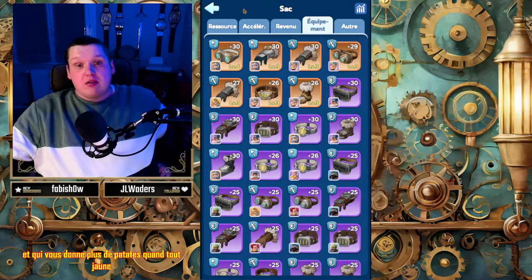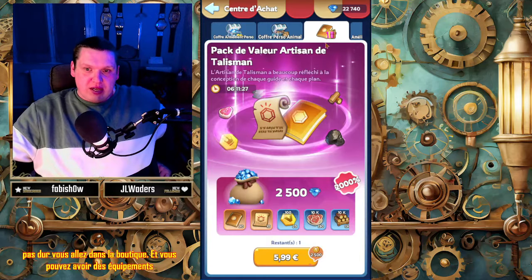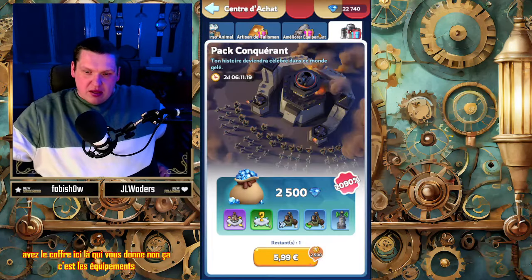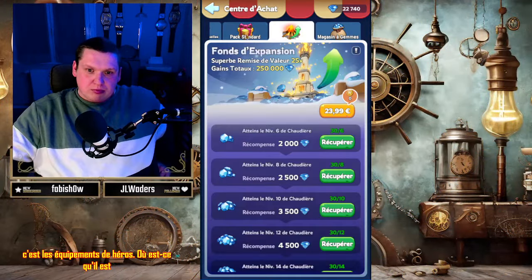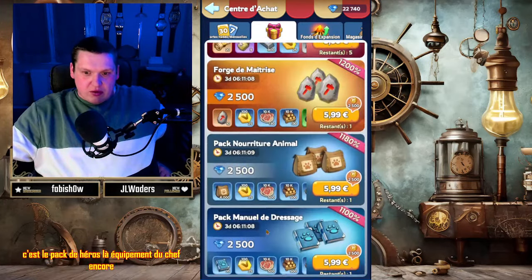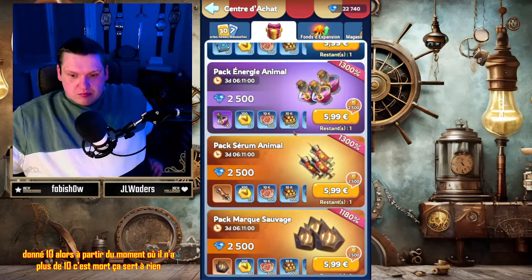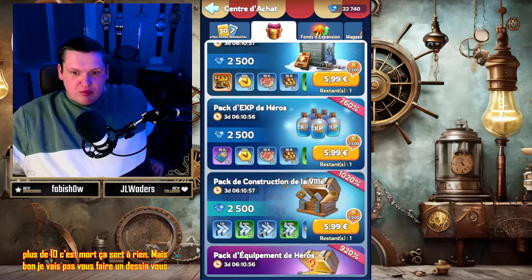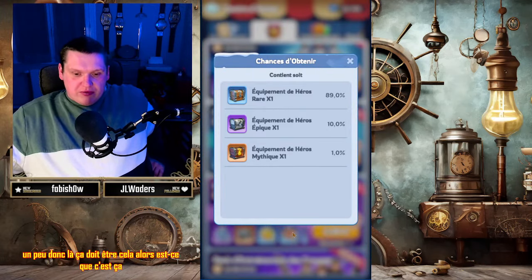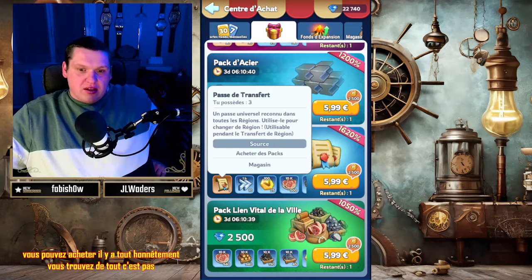Quant au jaune, si vous payez, concrètement vous pouvez en avoir. Vous allez dans la boutique et vous pouvez avoir des équipements pour améliorer l'équipement du chef. Vous pouvez acheter des packs de héros, des équipements du chef, ou si vous voulez des pierres de forge, il y en a là. À partir du moment où il n'en reste plus de 10, ça ne sert à rien. Vous pouvez améliorer un peu tout ce que vous voulez sans trop de difficultés si vous payez un peu.